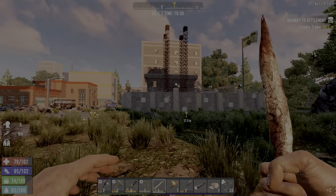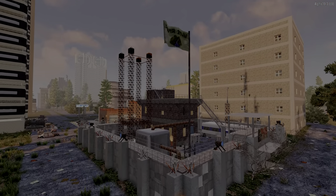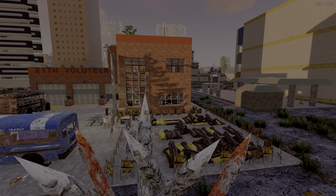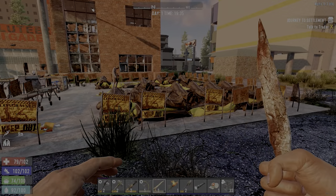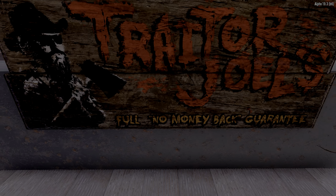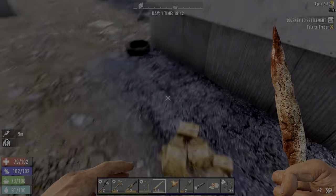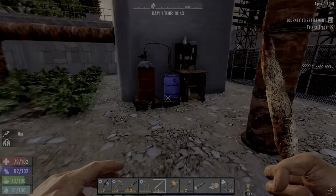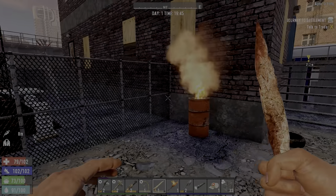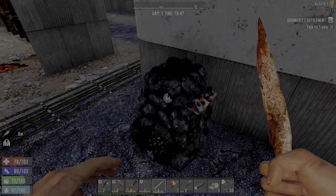Oh, here we are — this is Trader Jen, I think it is. Trader Jen has some neighbors, we'll say. Working chem station. So we've got a working cement mixer, a working workbench, and a working chem station.